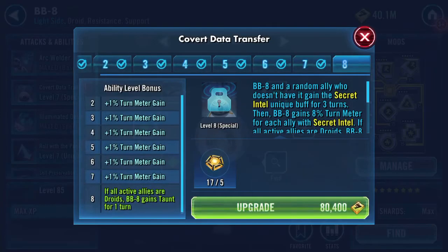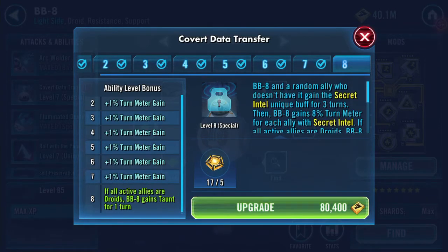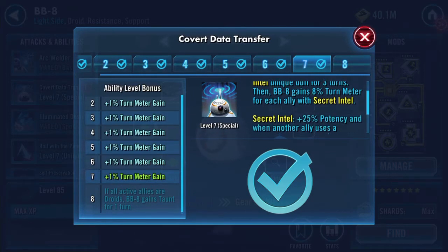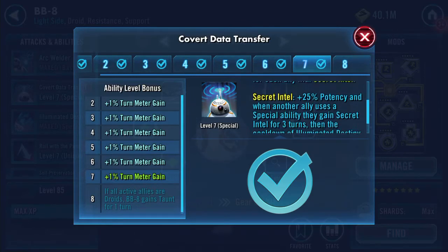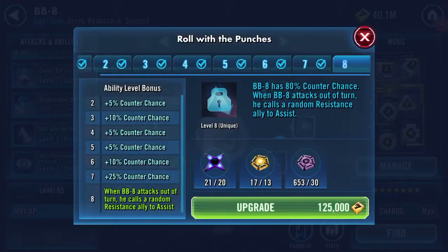What does that ability do? If all active allies are droids, BB-8 gains taunt for one turn; otherwise BB-8 and a random ally who doesn't have it gains the secret intel unique buff for three turns, then BB-8 gains 8% turn meter for each ally with secret intel. BB-8 also has an 80% counter chance, and when BB-8 attacks out of turn he calls a random Resistance ally to assist.